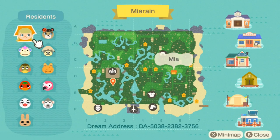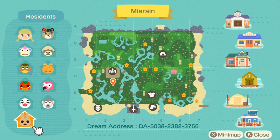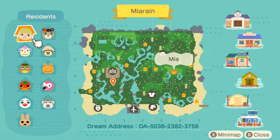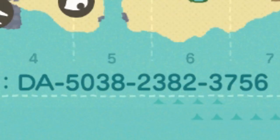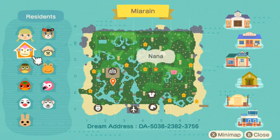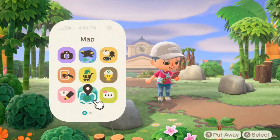This island is called Mia Rain, the island creator's Mia, and here's all of her very cute villagers. I really like how the map looks — I like all of the small rivers, everything looks very green and natural. And of course there's a dream address, so if you guys like what you see in this video I definitely invite you to come and check it out by yourself.